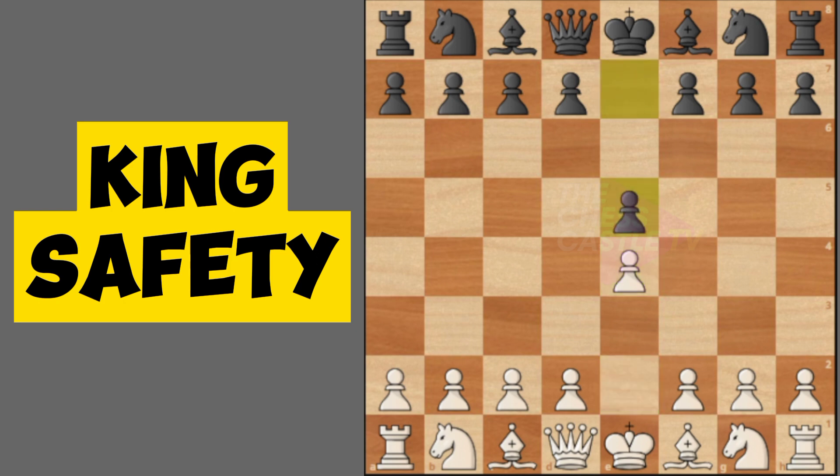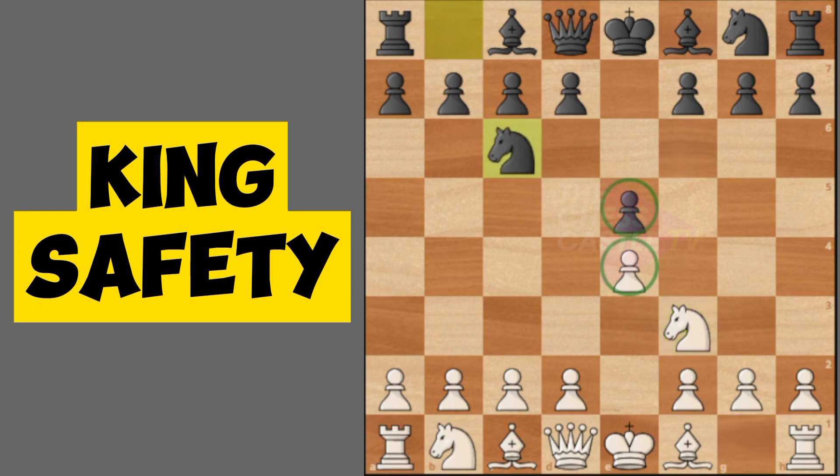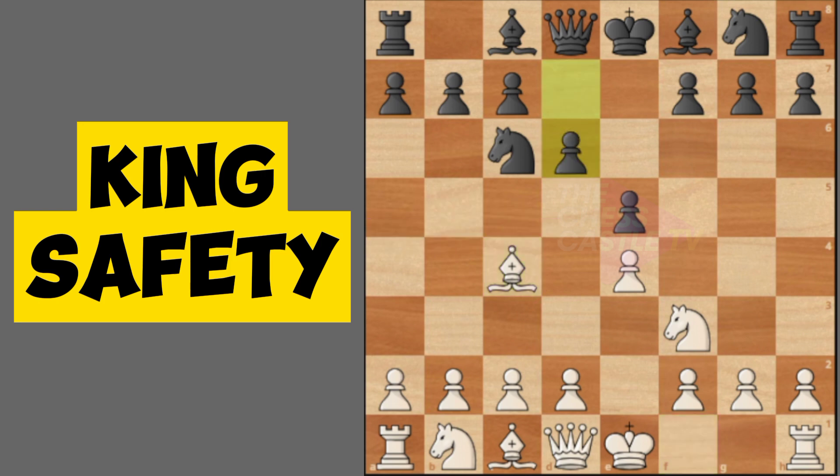As you can see, there are three golden rules in the opening principles. First, you need to control the center with pawns or your pieces. Second, you need to develop your minor pieces. And third, there is a special move called castling.